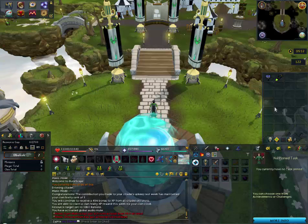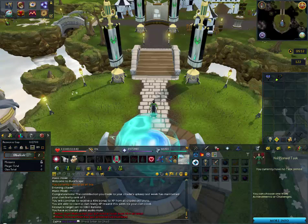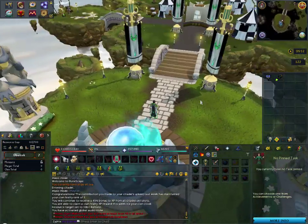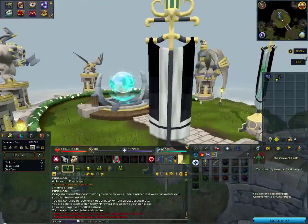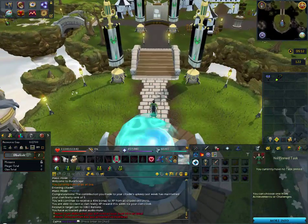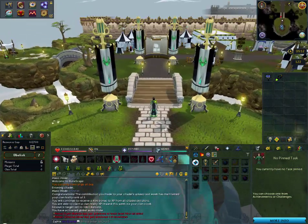Welcome to my quick guide for Citadels. The Clan Citadel is an interesting resource in RuneScape. It takes five people to create a clan, as the system requires. This is tier seven — it's maxed out. It took maybe two or three years to get fully developed, with a lot of help from a lot of different clan members. Anyway, I'll get on with the guide, not the history of things.